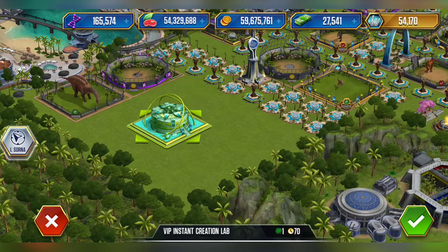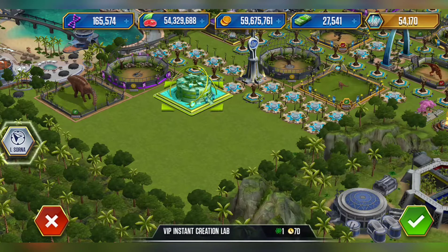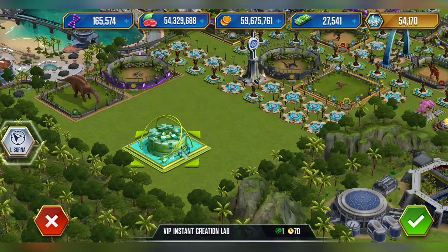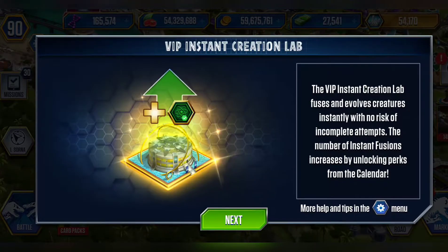I'm still going to upload it because someone might want to see it. Just trying to find a nice place for it. I know I can move this thing, but I'll place it somewhere in the center and slap it down. Okay, so the VIP Instant Creation Lab fuses and evolves creatures instantly with no risk of incomplete attempts.